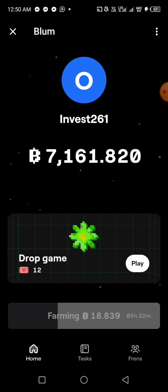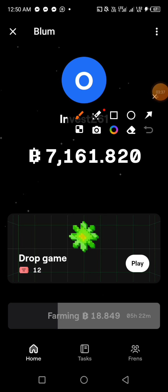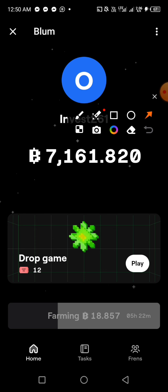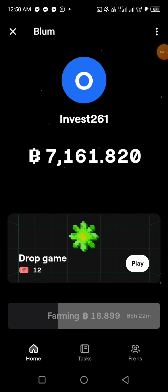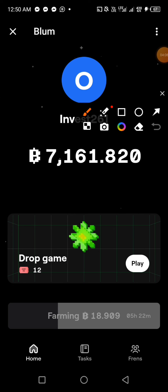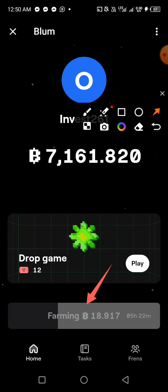I'm farming right now. To activate farming, every seven hours you click on the farming button. Once it finishes loading it becomes clickable — just like the Play button. When it reaches full capacity, you claim what has been farmed and then tap farming again. You have to do that every seven hours.